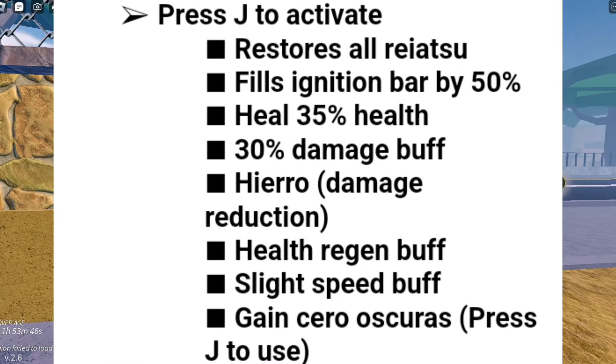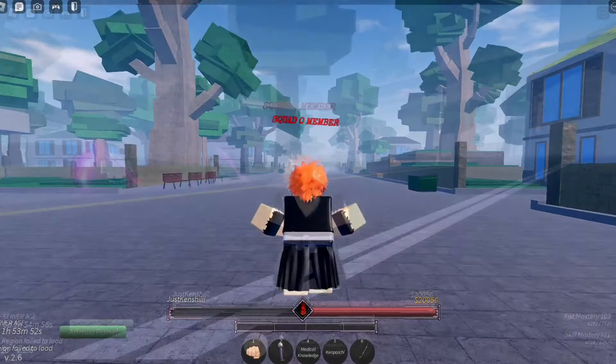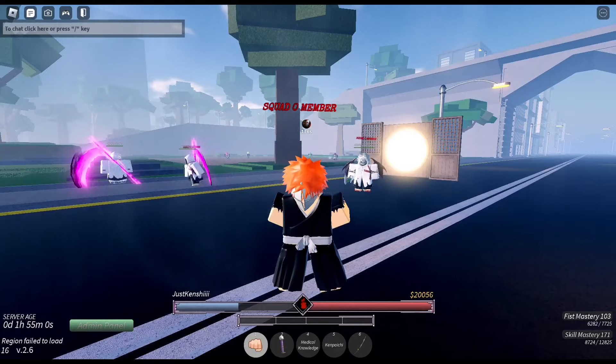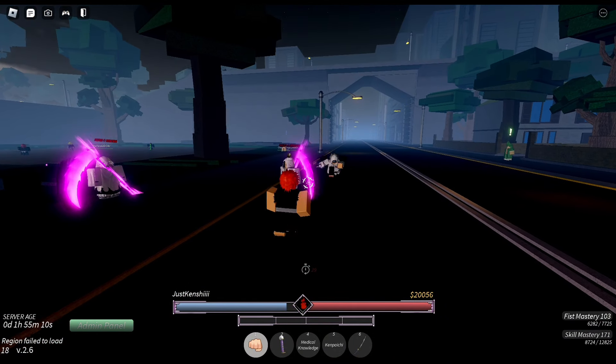All the buffs that Vizard gives you are shown on screen right here. These are some interesting buffs — they basically turn you into an Arrancar at this point. Vizard probably puts Soul Reapers on top tier now. As you can see, you also get your own Vizard Scabbard, which does a hell of a lot of damage.